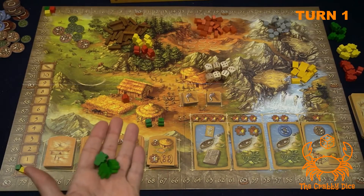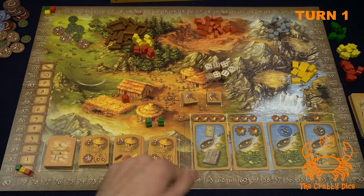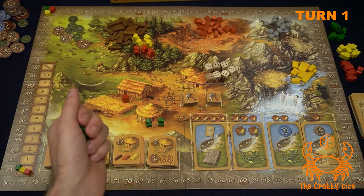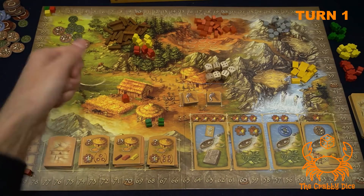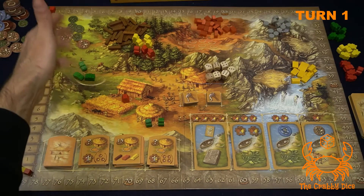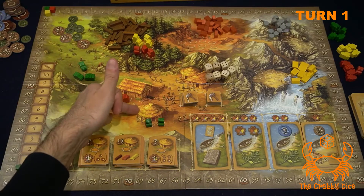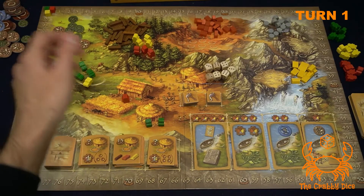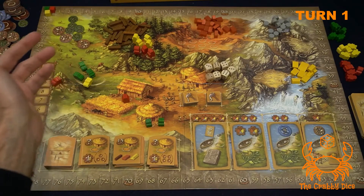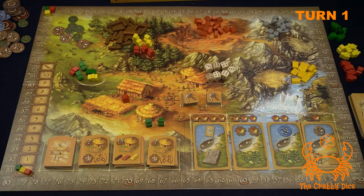Green has three guys left and they're going to send them to the hunting grounds to get food to pay for their workers — plus they'll have an extra worker to pay every round. Yellow has one guy left who goes hunting. Red's one guy left also goes hunting. Everyone's placed their workers — that's the end of phase one.